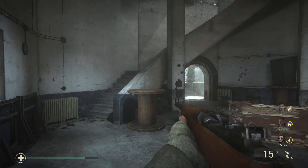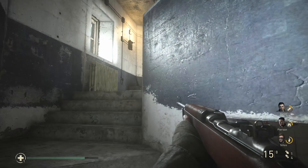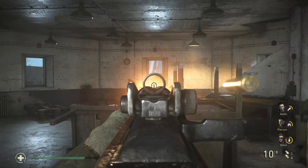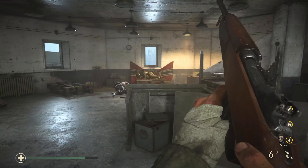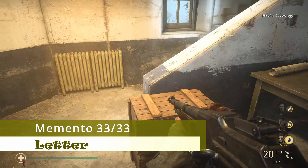Now, once we've made our way to the other side of the bridge and cleared it, we're going to go onto the left tower. When you go up to the second floor, there will be some German soldiers you need to kill. Once you kill them, before progressing up the tower any further, you'll find our next memento right here on the table.